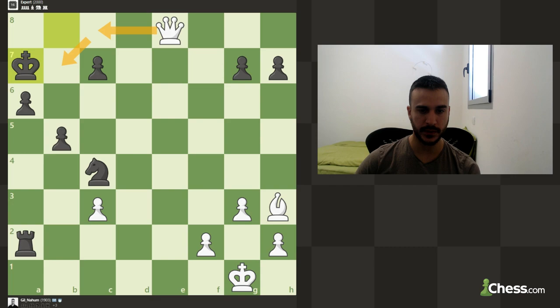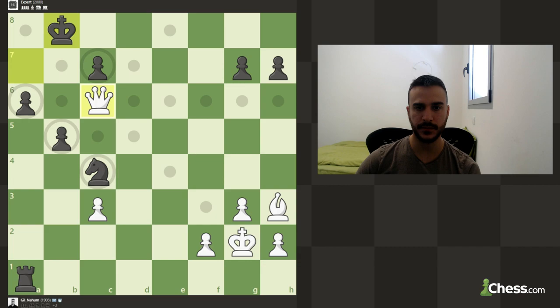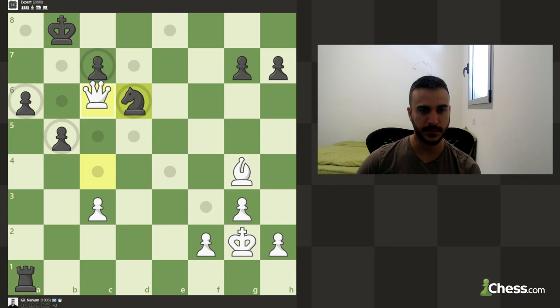We can try to use this scope to play for a win, but he's got this check, so it's still not clear how we're going to do it. Let's improve the pressure on this position. This check is not really dangerous anymore. Let's improve the position of the bishop trying to play for a checkmate. He's trying to stop it — funny, but we don't really have a lot of space after all.